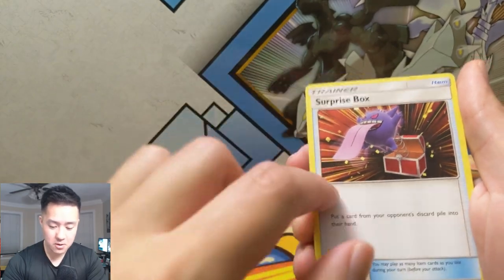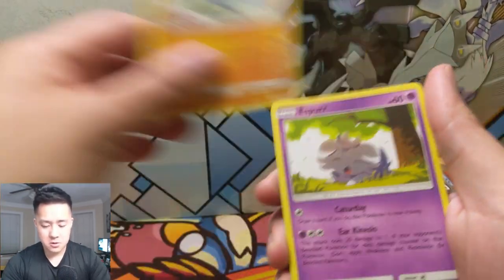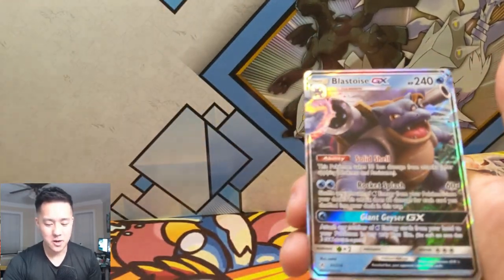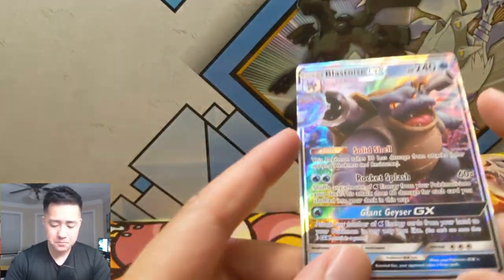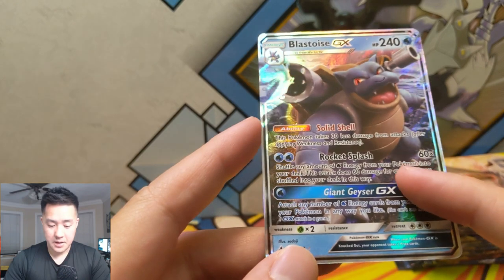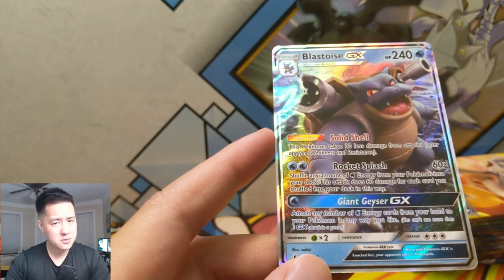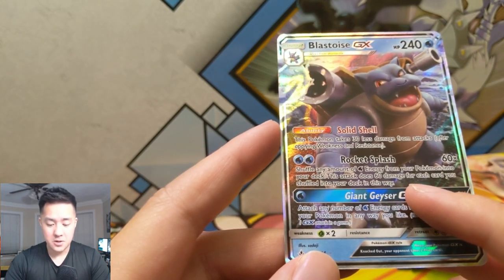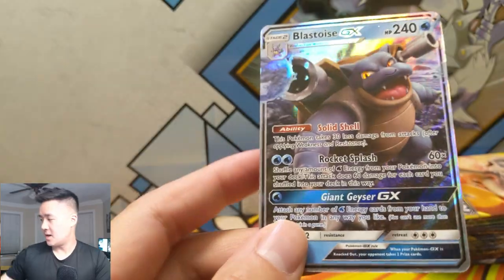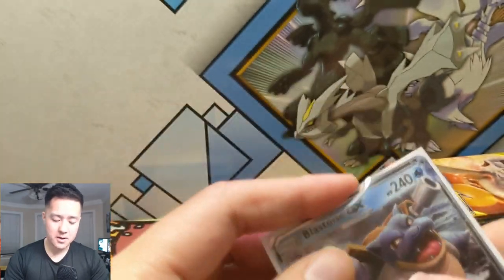Dark Energy — surprise box. If you know what to do with this card, let me know. Tour Cat Energy, Spinner, Jigglypuff, Krabby, Riolu, Esper, Porygon — a Poliwhirl. I like this art, it's really funny. And then oh, another Blastoise! I like this card. I feel like we can make this guy work probably. 30 less damage from Solid Shell, Rocket Splash basically shuffles back into your deck. Does 60 damage for each one. Giant Geyser — attach any number of water energies from your hand to your Pokémon, but it doesn't do any damage, so I'm never a fan of those attacks. Solid pull right there.